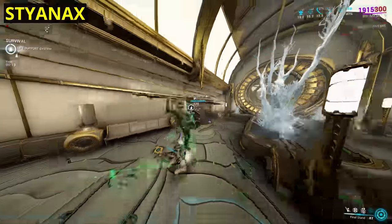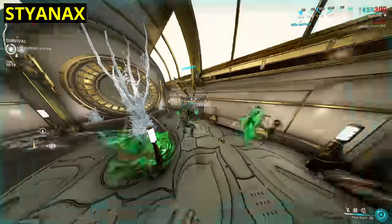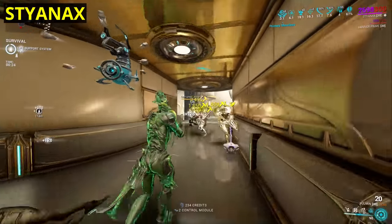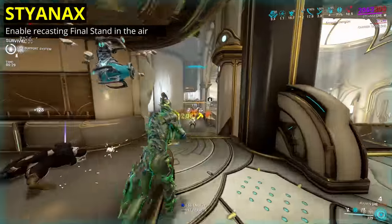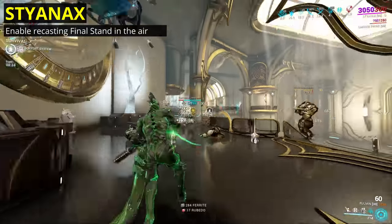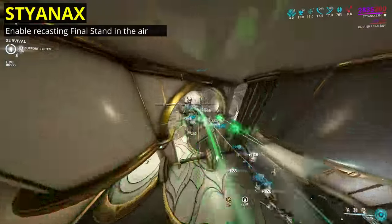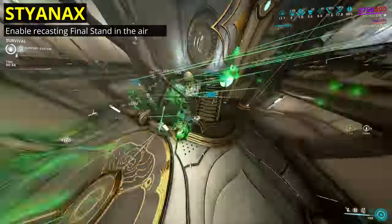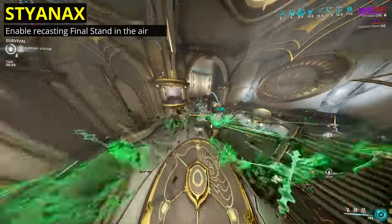Rather new to the game, we have Styanax. He's not a bad frame at all, having control, energy generation, and defense reduction that works even against Steel Path Eximus enemies, just to name a few traits. So the one small change with Styanax isn't game-changing, but it is fix-reverting. Let's make Final Stand recastable in the air again, like on release. We currently have to land before we can recast this ability due to hotfix 32.0.5. I read the hotfix — I see the notes about how you could just stay in the air permanently casting the ability with the right setup. That said, given how many frames can constantly do all kinds of shenanigans with the right setup, I just don't see the issue. Let us have this one.